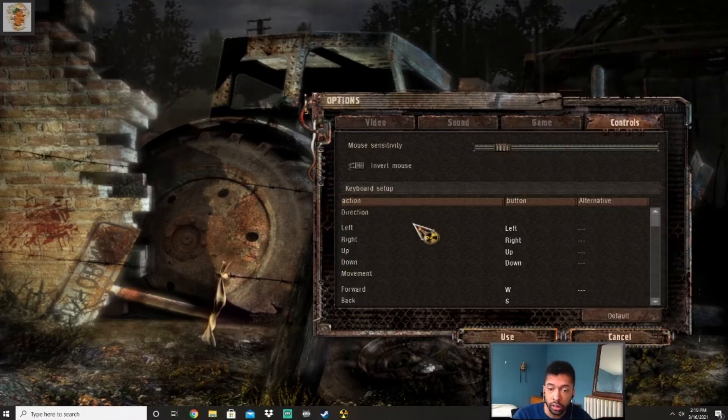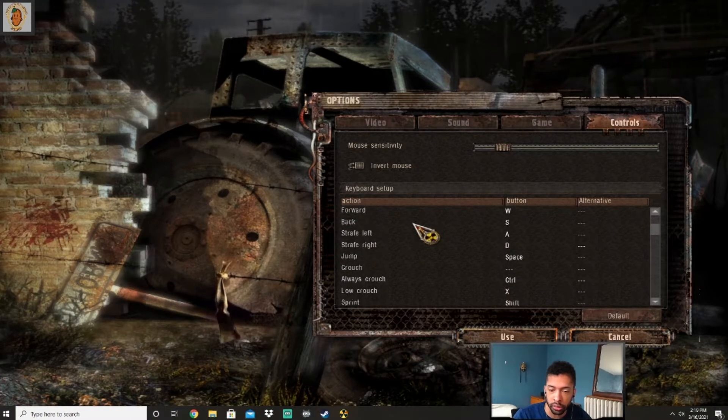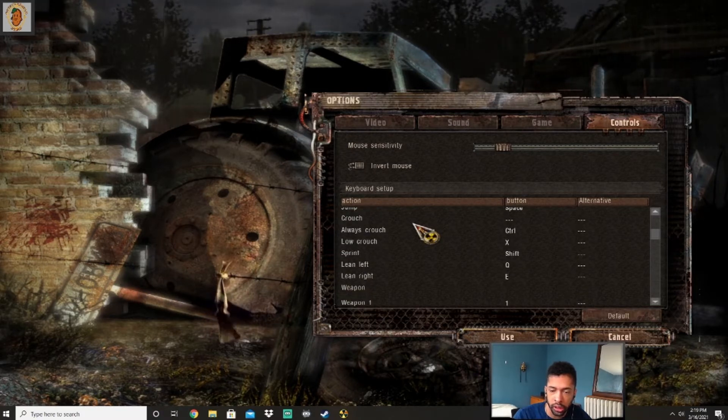I haven't been here for a minute. Left, right, up, down — I've got that. W, S, A, D. Space is jump. Control is to crouch. Sprint is shift. Lean left and right — Q and E. Got it.